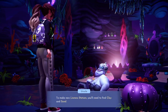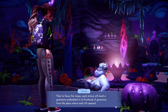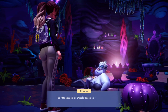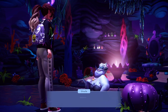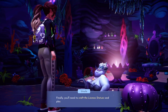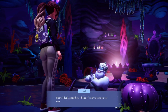To make new lioness statues, you'll need to find clay and sand. Then, to focus the magic in each statue, we'll need a gemstone embedded in its forehead — a gemstone from the place where each rift opened. The rifts opened on Dazzled Beach, Glade of Trust, and Frosted Heights. An aquamarine, amethyst, and citrine ought to do it then. Finally, you'll need to craft the lioness statues and place them near each rift to ensure it closes. Best of luck, Angelfish. Hope it's not too much for you.